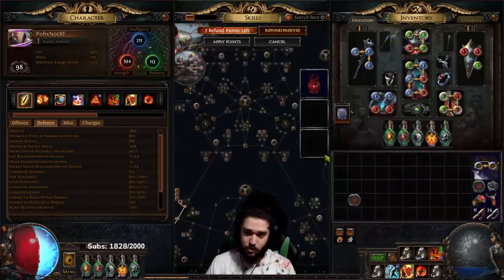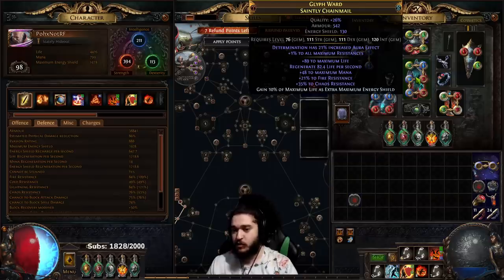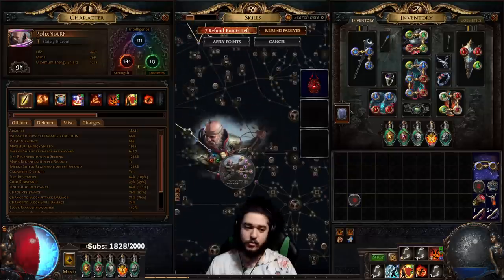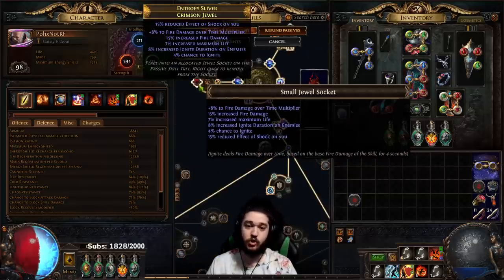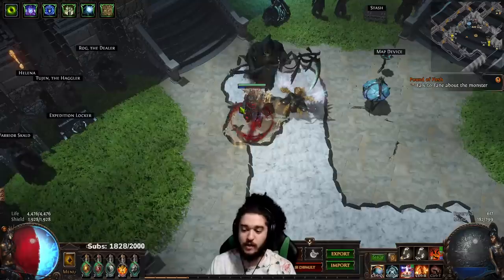If you're lacking plus one, you can get plus one cold here or plus two cold on chest. I'm actually going to replace my Determination effect for Purity of Ice effect, and replace my all res for 'you gain Endurance Charge every X seconds,' then roll my jewels to have Endurance Charge duration. But that's kind of big brain - we're not going to talk about that. So now let's go run a map.